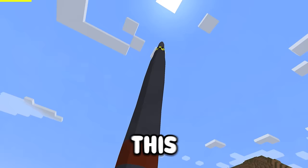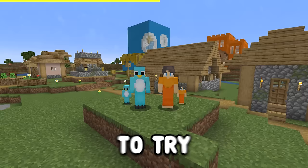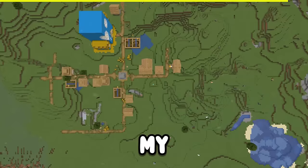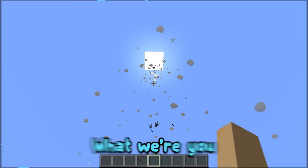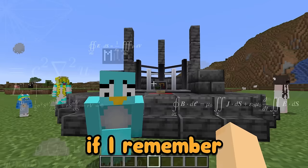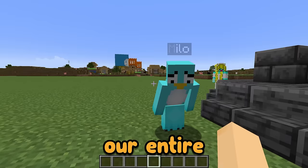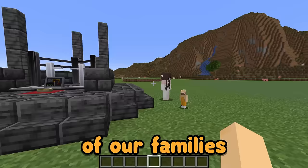I accidentally launched this huge nuclear missile and now me and my brother Milo must build a doomsday bunker to try and save our families. But what happens when the missile finally hits its target? My home. I am so sorry Milo, I just did that by accident. I built this nuke to last 10 minutes in the air before coming back down, so we have 10 minutes before it nukes our entire village. Our families are here, we need to protect them. We need to build a doomsday bunker that will protect both of our families from the nuclear missile.